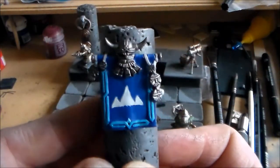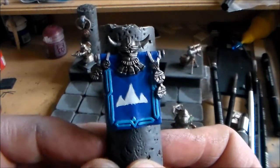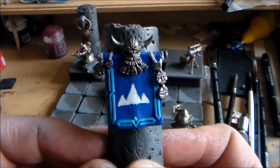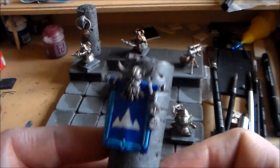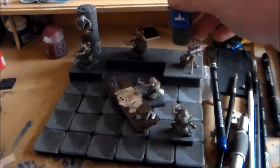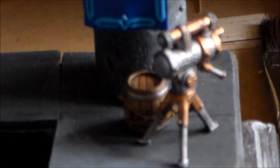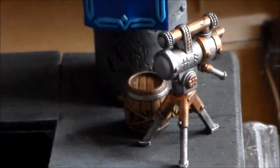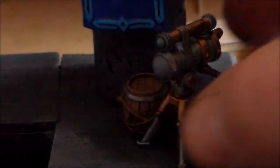Nothing too fancy on the banner — just one of the dwarf hold's symbols on it, just the mountains with the runes and everything painted. I didn't want them too bright. That actually looks pretty nice from here. I got the barrel done and the telescope finished.